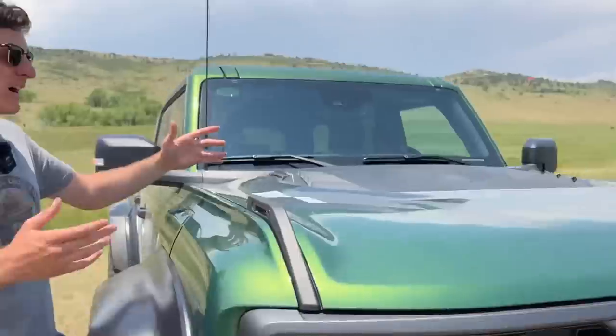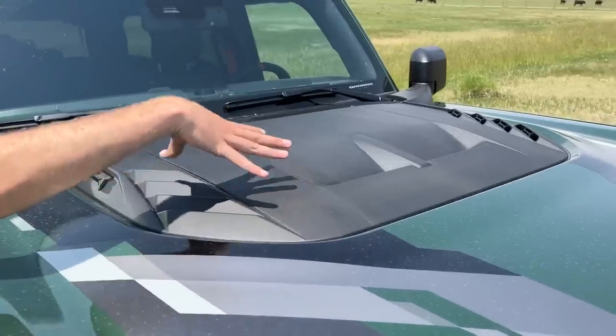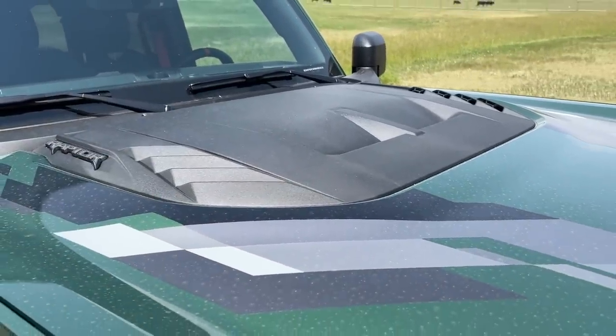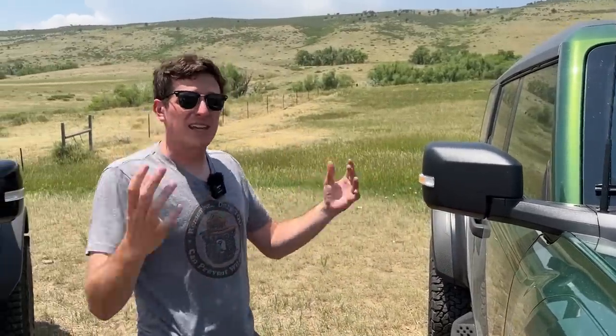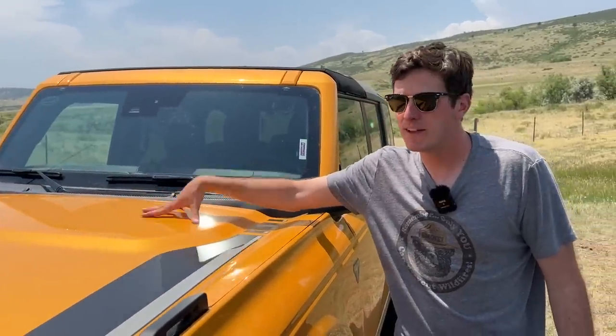To get that air out, you've got the passive grills along the side, but also this large bulge on the hood — and this is where the vast majority of the heat escapes. This is a vehicle intended to run in places like Johnson Valley where they hold the King of the Hammers race and it gets extremely hot. You've got to get that heat out of the engine. The standard Bronco has a little bit of a bulge but no venting out the top.